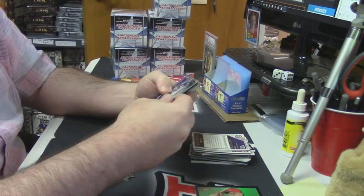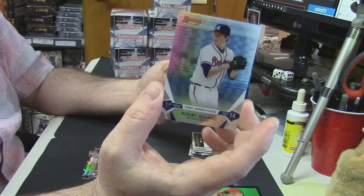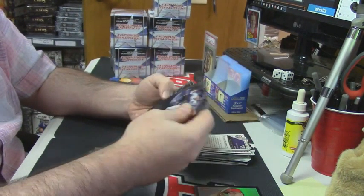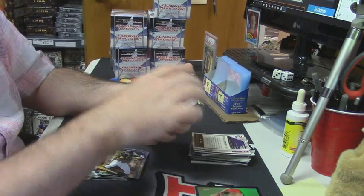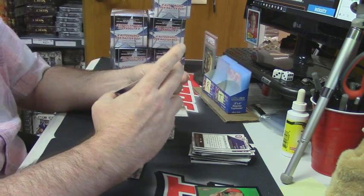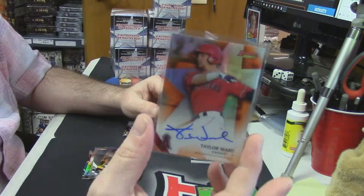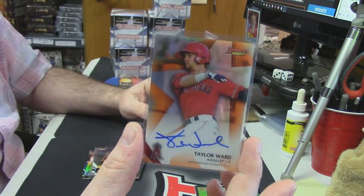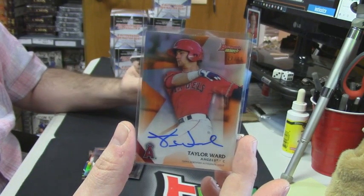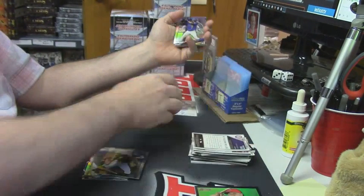Some of these refractors try and skip past me. Mikel Franco rookie card. Colby Allard. First impressions. Austin Meadows refractor. For the Angels — dang — 17 out of 25. Taylor Ward orange variation to 25. That's a good card.